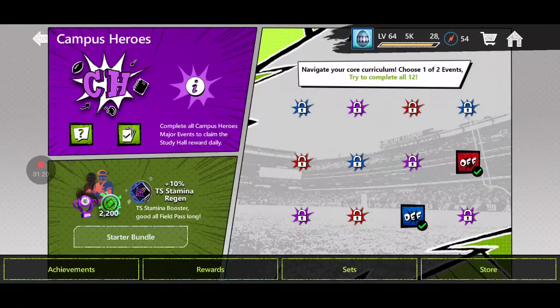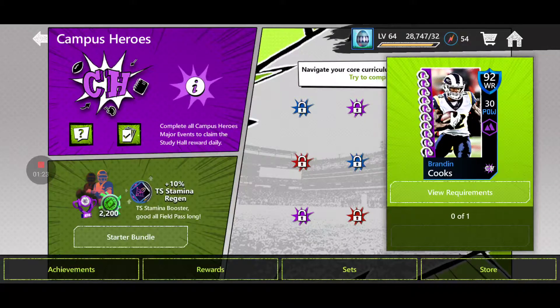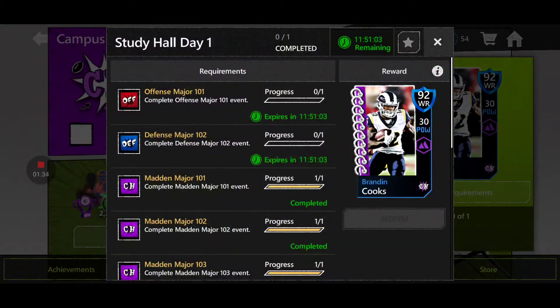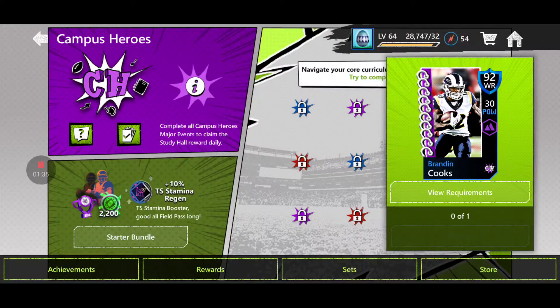Why do you want to play all of these events? Because every day, since this is a 9-day promo, every day you play these events you will be able to get a free 92 overall player. Today it's 92 overall Brandon Cooks, so for those of you guys who need a wide receiver, 92 overall Brandon Cooks is free here for you guys.